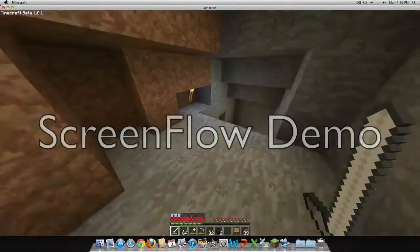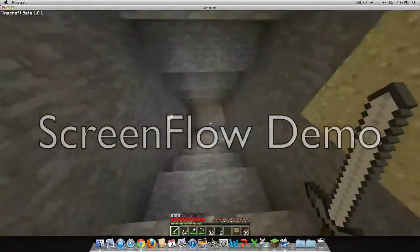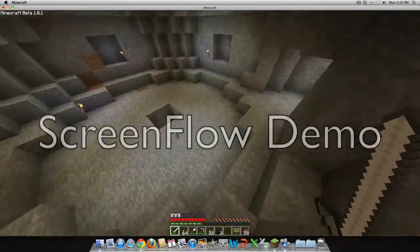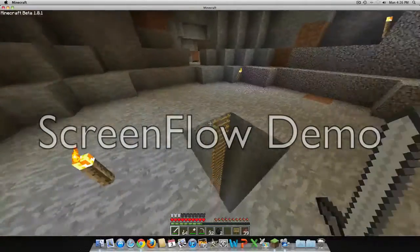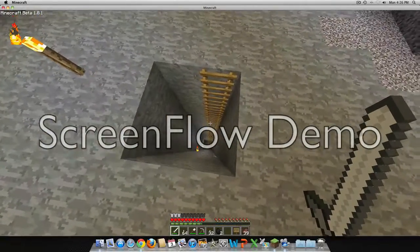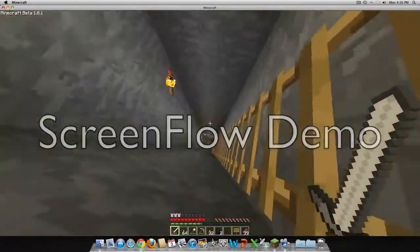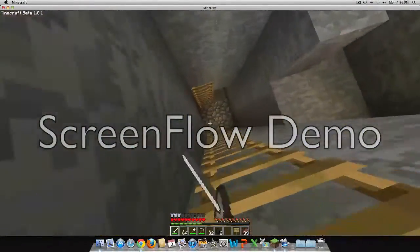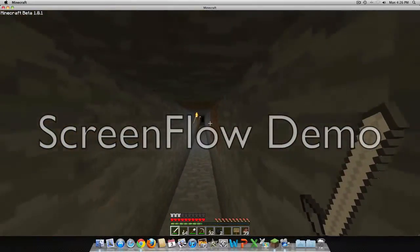Down here we're gonna see the cave system. I kind of cleared this out a little bit and I can't show you the whole thing, but there are diamonds if you come into the center room and dig around down here. This is at the 16th level — this is where I go diamond hunting. That's just a tunnel.